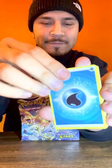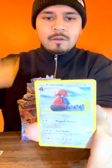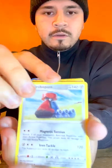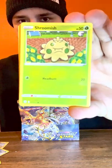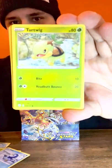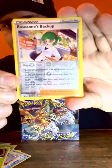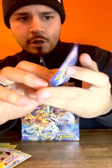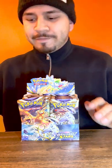I'm going to guess the energy - it's going to be water. We have a Double Turbo Energy, special energy. Cards revealed: Probopass, Prinplup, Shroomish, Piplup, Turtwig - I love Turtwig - Minccino, Karrablast, and the rare is a Scavalier. So out of Gen 4, I chose Turtwig of course. Leave down in the comments who you guys chose. My boss is going to be like Chimchar, but Turtwig has always been my favorite.